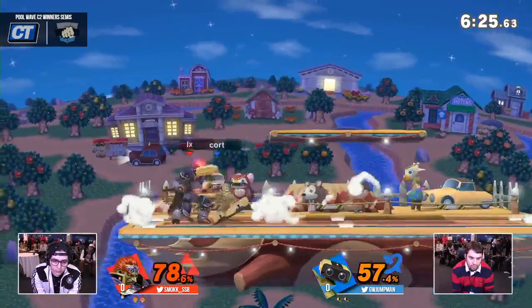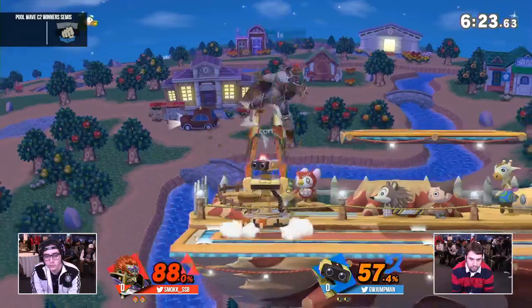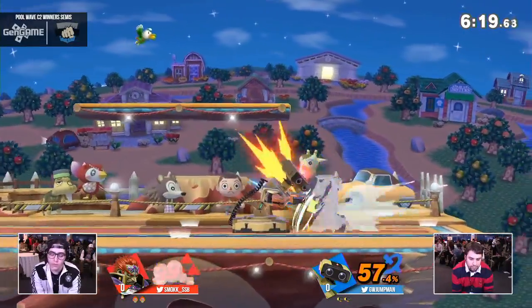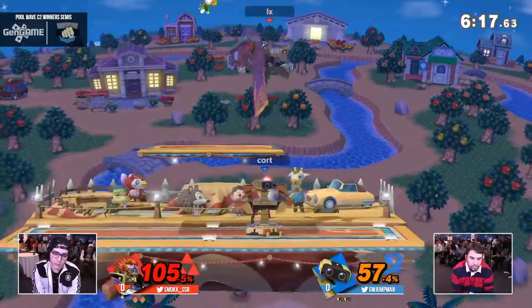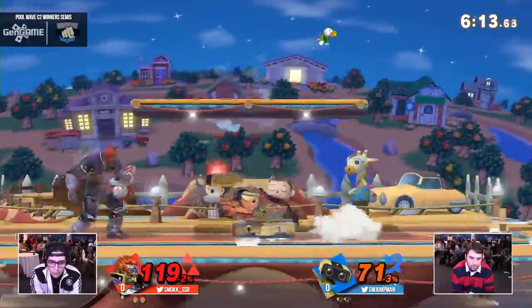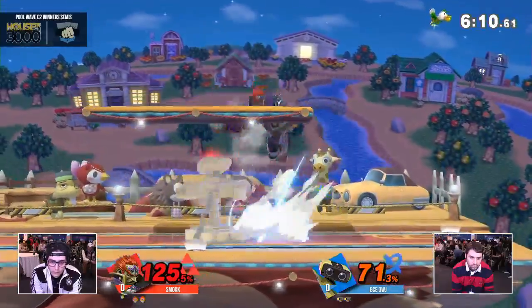That's Ganon, baby. Three hits and he's in there. Down throw, up tilt — no. He goes for the up tilt right there, just up air percent. It was not there just yet. He's still trying to do it, and then another down throw. Now he should be in up air? Still no. Going for the up tilt for the third time in a row. He's way too low for an up smash or down smash confirmation right there.